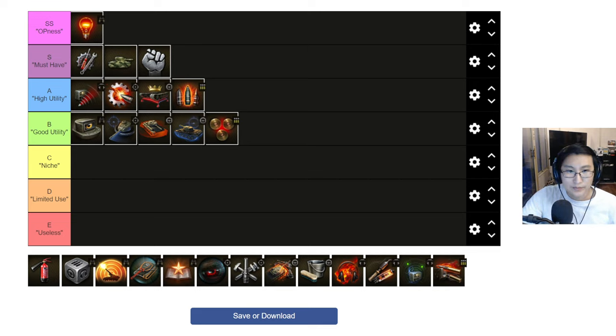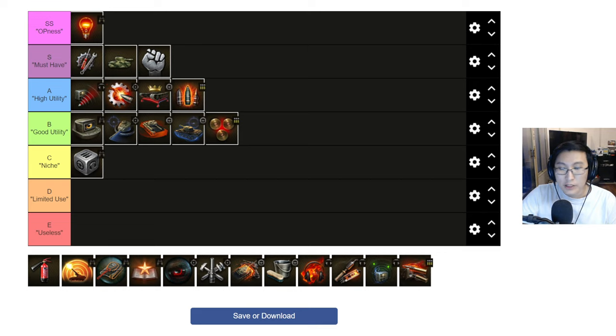C tier is what I define as niche — skills that do have utility and are good in some cases or only good on certain vehicles, where if put on those vehicles or in those conditions, they could potentially be as good as a B tier skill. The first one is Jack of All Trades. At 100%, it allows your commander to take the place of any other crew member at 50% proficiency. If your driver dies and your commander is still alive, you'll have a 50% driver while the commander still operates his own role. Interestingly, it spreads to all crew members — if you lose two crew members, the commander pilots both at 33%; if three are dead, he pilots all at 25%.